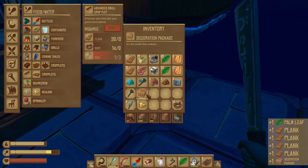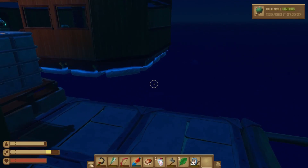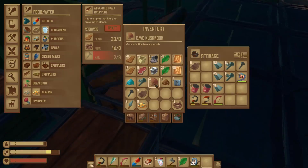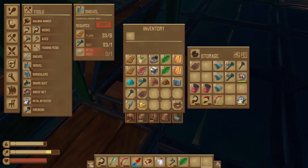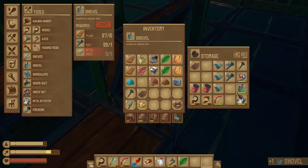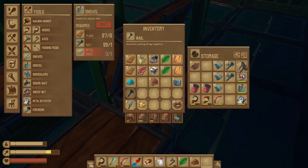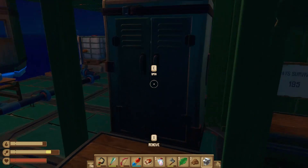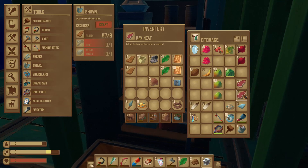Oh yeah, I never even grabbed that stuff. I was so excited about Hibiscus — state flower of Hawaii. Put the dirt there. Nail. Titanium. I don't even have to refine that explosive powder, that's nice.